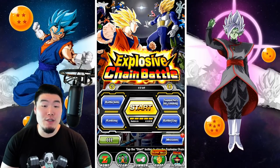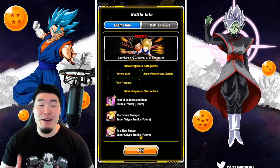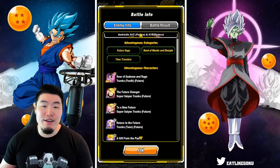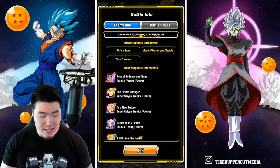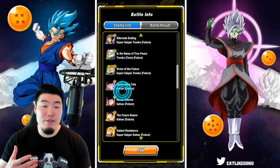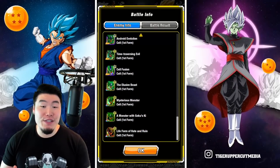Before we get into the actual runs, let's pop into the battle info tab to get some information about this new boss, which is the Future Android 17 and 18. The advantageous categories are Future Saga, Bond of Master and Disciple, and Time Travelers. And the advantageous characters — we got various Future Trunkses, some Future Gohans, and also some first form Cells.